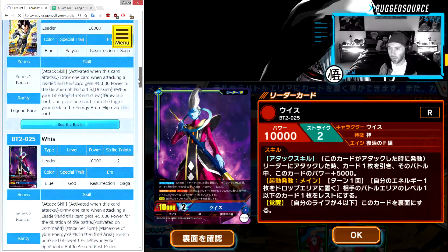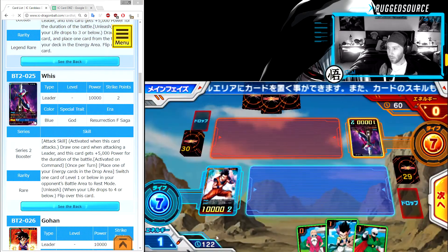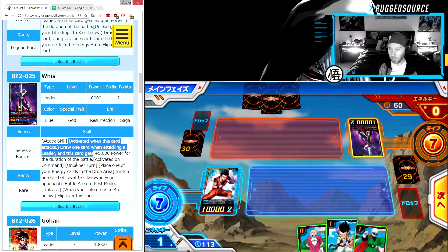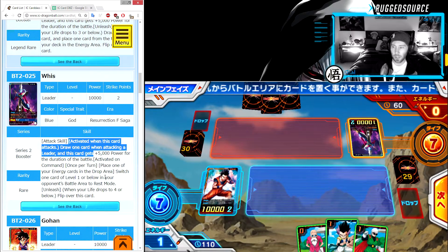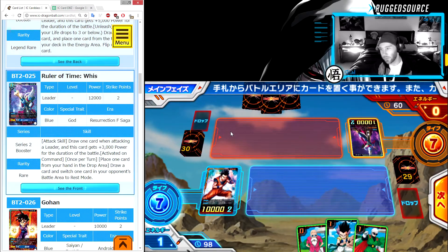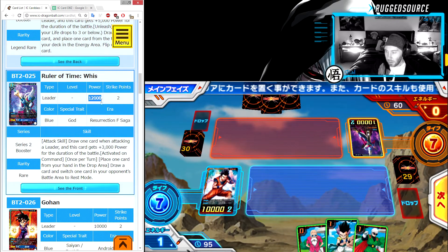Normally what I like to do is read his leader card. I'm gonna get rid of a Piccolo — Piccolo's a four-cost card and I'm not gonna have four energy anytime soon. Let's quickly read his Whis leader card. It's a blue card, blue leader. He gets the standard attack skill, and once per turn: place any energy cards and drop all Switch — one level or below from your opponent's battle area to rest mode, which is basically a tap position. He can tap my cards, which is kind of bad. He also has 12,000 power when flipped.